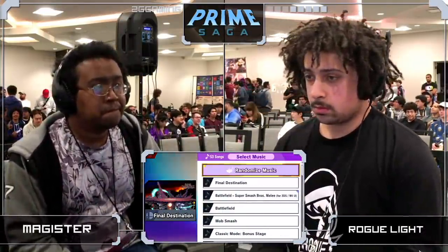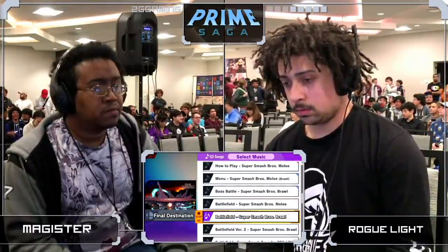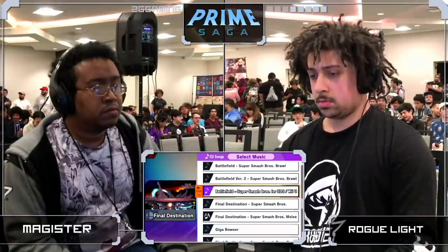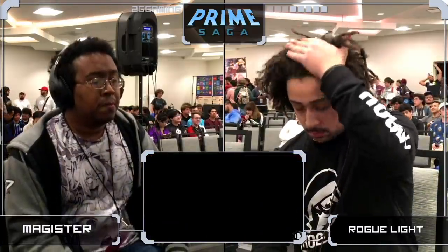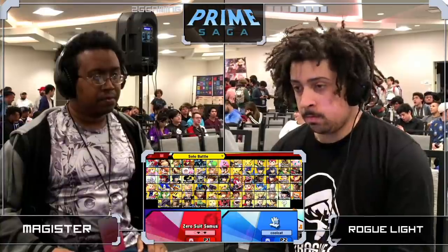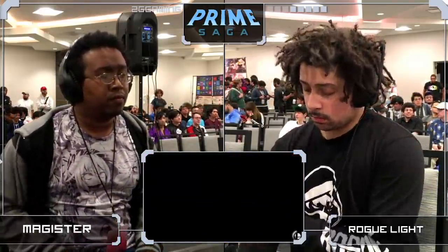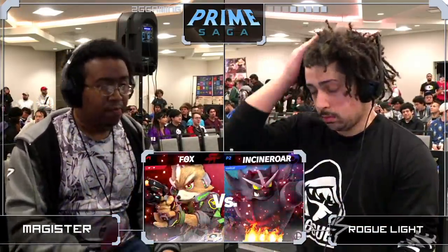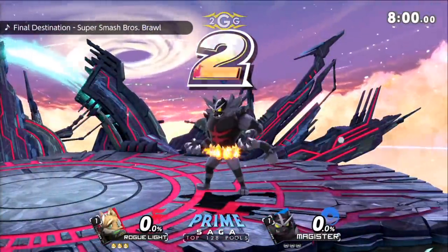A lot of people think his recovery is pretty bad but I find that Magister always air dodges and jumps in a very safe spot to where Incineroar can get back to the stage. It's kind of like the Cloud recovery in Smash 4 — people thought it was bad but he has just enough ways to mix it up. That time around, Light really tried to go ham on him and it didn't quite work out. He already got caught with that down smash. Very similar to Ridley and K. Rool down smash — they all do the body slam, and they have high profile moves. K. Rool and Incineroar have way too many moves that are exactly the same, like the down smash and the up throw.